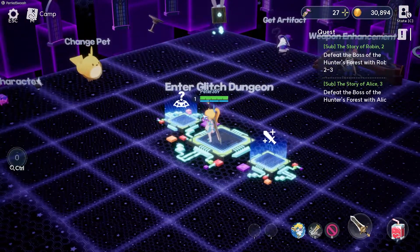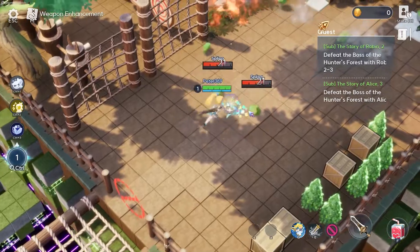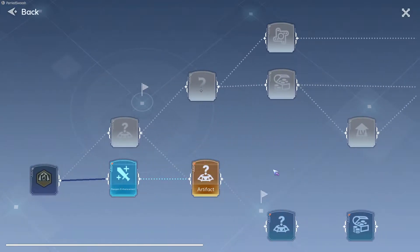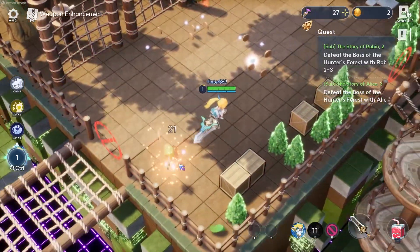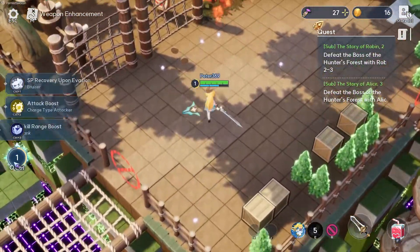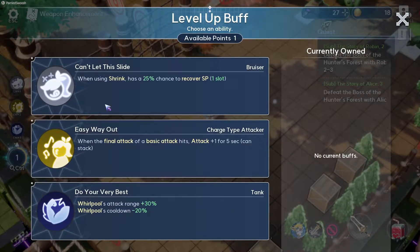When you start the dungeon you select one of two paths — you can't see the map before you start. Once you're in, pressing M shows the paths available and your goal is to reach the boss room. As you beat enemies and collect gold you gain buffs. After completing a full cycle you can select a buff, and depending on your choices you can build towards a specific playstyle — for example, an AOE build centered around Whirlpool.